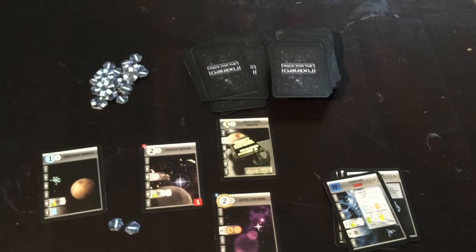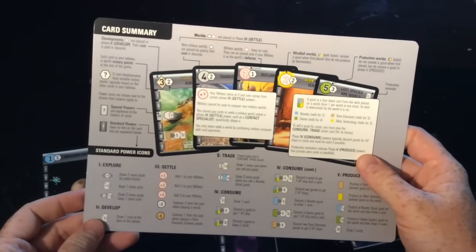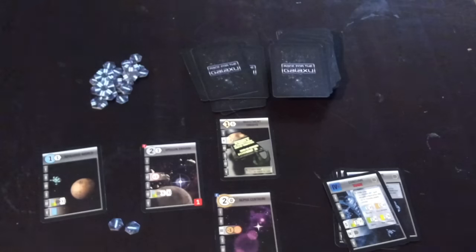I'll get into the iconography in section two of this video, so please keep watching. Otherwise, all the information you'll need is on this handy little chart here and on the back of it — all of the rules are summarized there. Until next time, this is the Games Planner. Enjoy gaming!